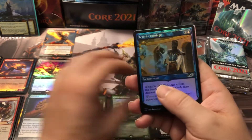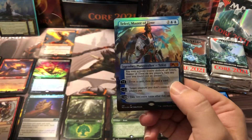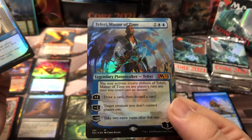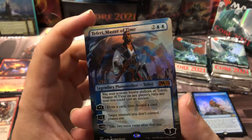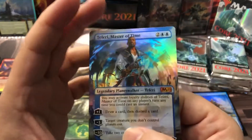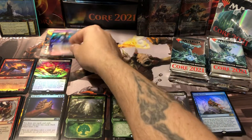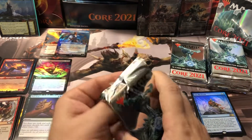Then we got Gruuk's Harbinger non-foil, and then a Teferi's Tutelage. I've been seeing something really spicy peek out and I think I know what it is — oh it is! It's the man himself, the man, the myth, the legend: full box topper Teferi Master of Time, number 281. Honestly I couldn't tell you the difference between any of the art numbers. He's really annoying if you're playing against him, but really fun on your side of the board. Teferi Master of Time, full foil box topper mythic full art — can't beat that pull.